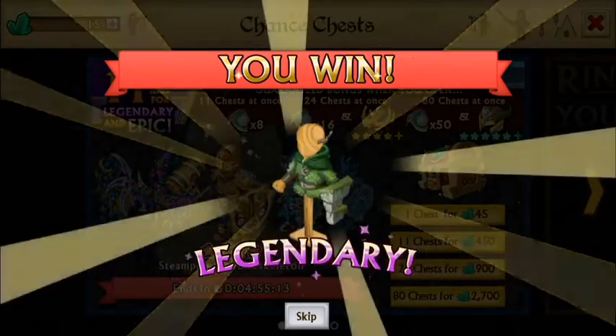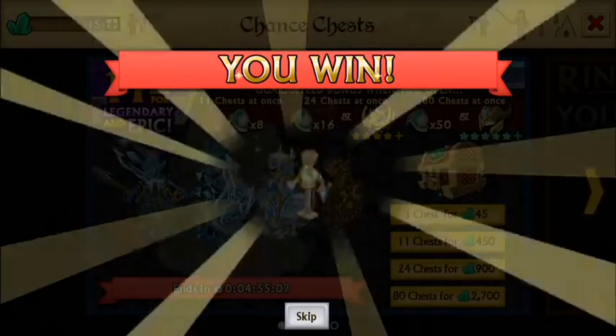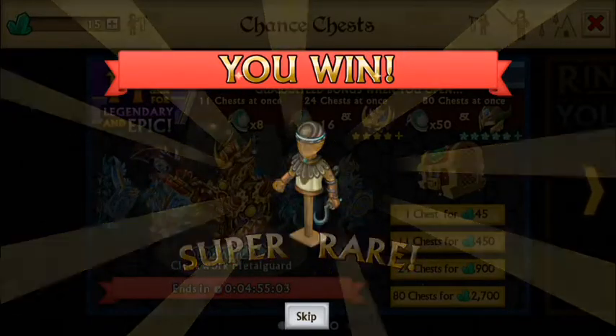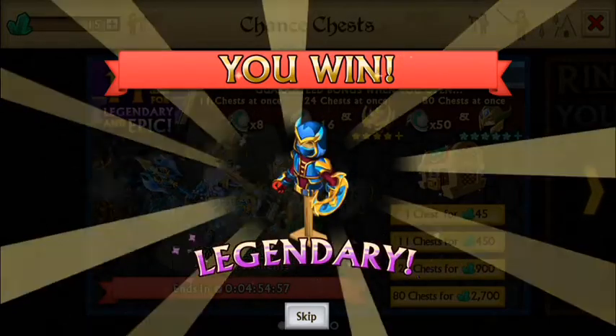It's kind of frustrating. I mean, you spend all these gems, all this money, and you're getting nothing out of the chests. Eleven times chance — not true. Come on, where are the epics? I just get legendary after legendary but haven't seen any epics.